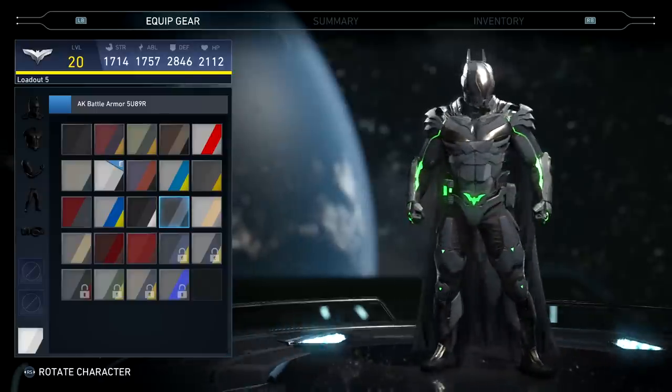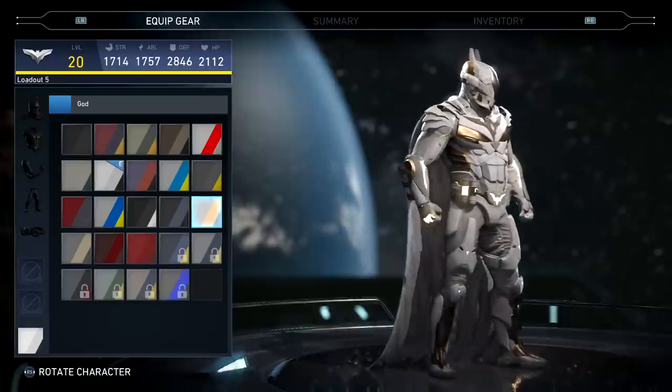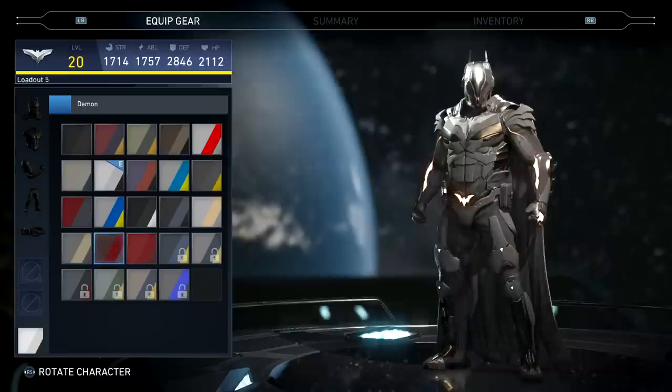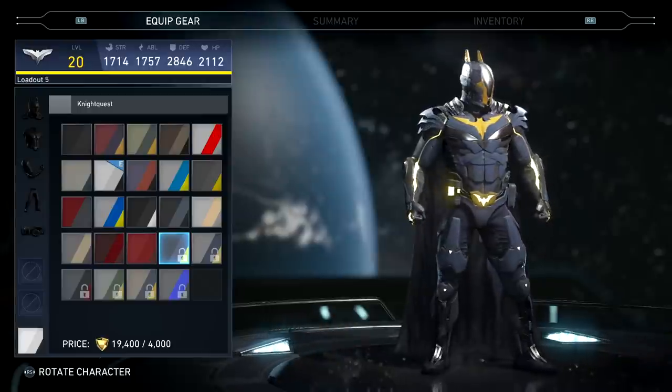Battle Armor with the green light — that looks good. Definitely like the gold. And then the Demon's Night Quest — I'm definitely still looking for this one.